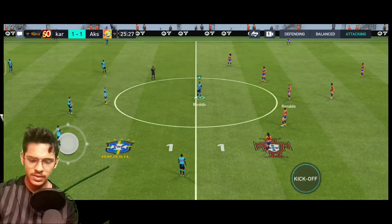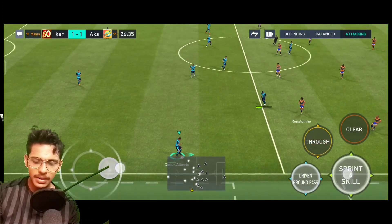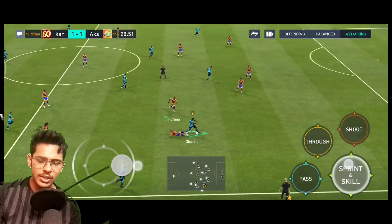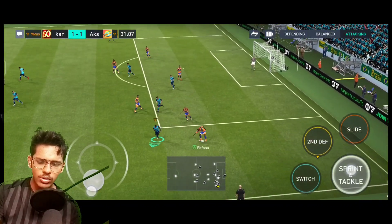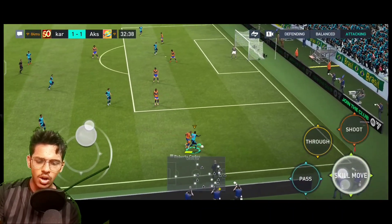Two things I hate about FIFA Mobile — one of them is cross spammers. Again making the build-up here. Carlos Alberto and Aqua — double fake shot, a heel-to-heel, he is running again. Lucio is coming. He is stunned. Pofana has the ball again — still not losing the ball.